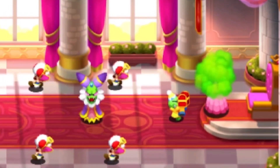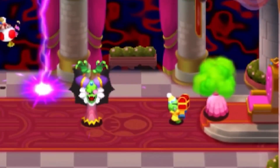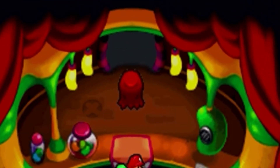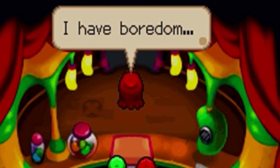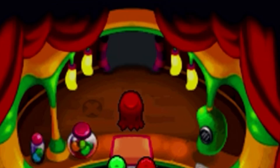Fawful is a character from the Mario & Luigi series of RPG games created by AlphaDream. He began his story as a sidekick to Cackletta, the main villain in Super Star Saga. After her demise, he retreated into hiding and could be found plotting his revenge against Mario, Luigi, and the Mushroom Kingdom Underground in Partners in Time, the second game in the series.